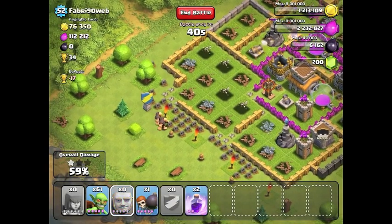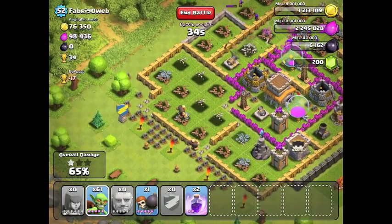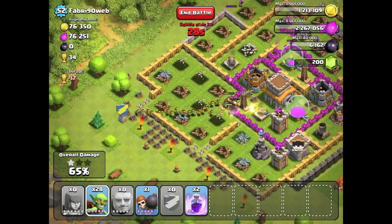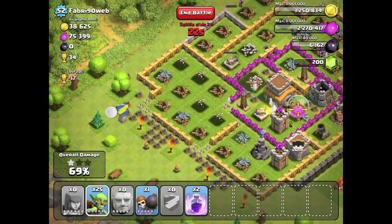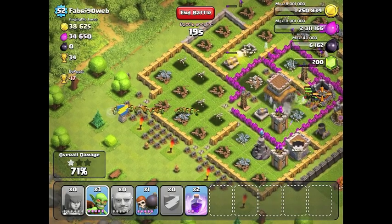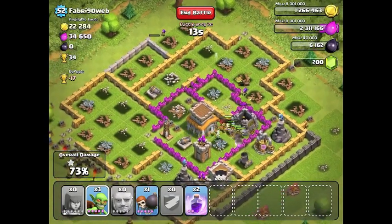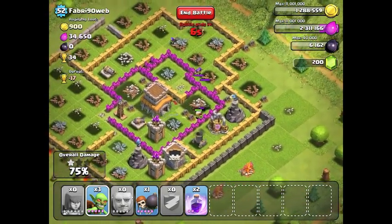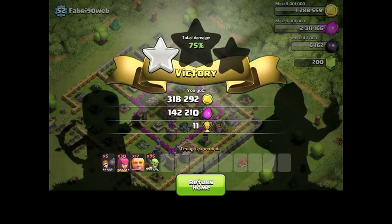There's about 75,000 gold and a little over 100,000 elixir, so it's definitely worth our time to just top off our looting. I send in the two giants to distract the defenses, then send in a bunch of my goblins. Since I haven't destroyed all the splash damage defenses like the Mortars and Wizard Towers, I want to send my goblins in in little hordes — not all at once, because they get zapped by the splash damage defenses. It worked out fairly well; it's not perfect, I didn't get that 34,000 elixir, but not too bad with a cost-effective army.